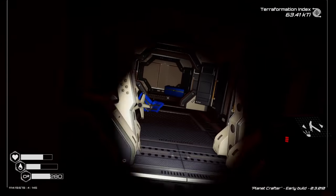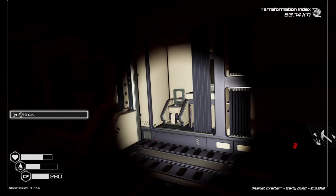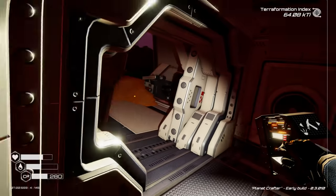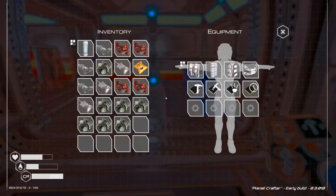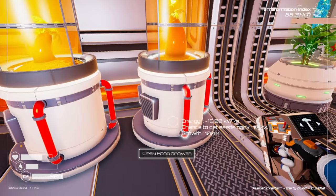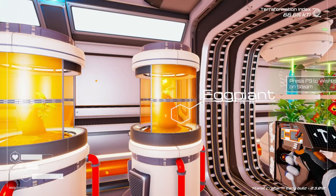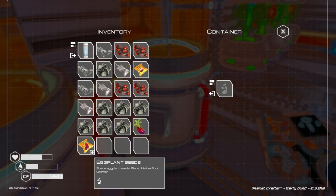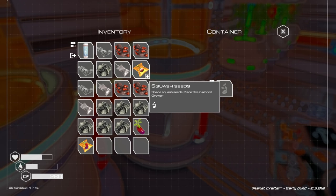I think that's everything here. Let's head back - we might be able to get out without using our oxygen canister. We've got some iridium, aluminum, bunch of iron, squash seeds. Growth 100 percent!